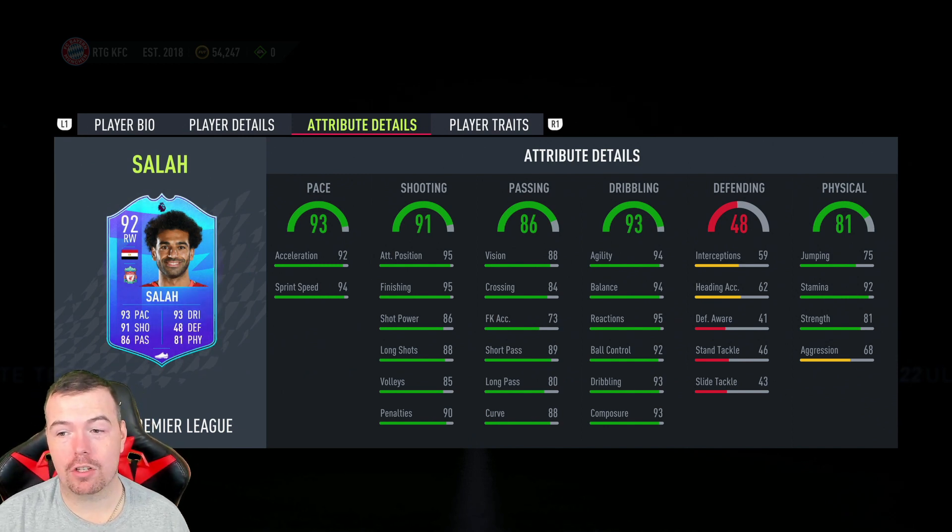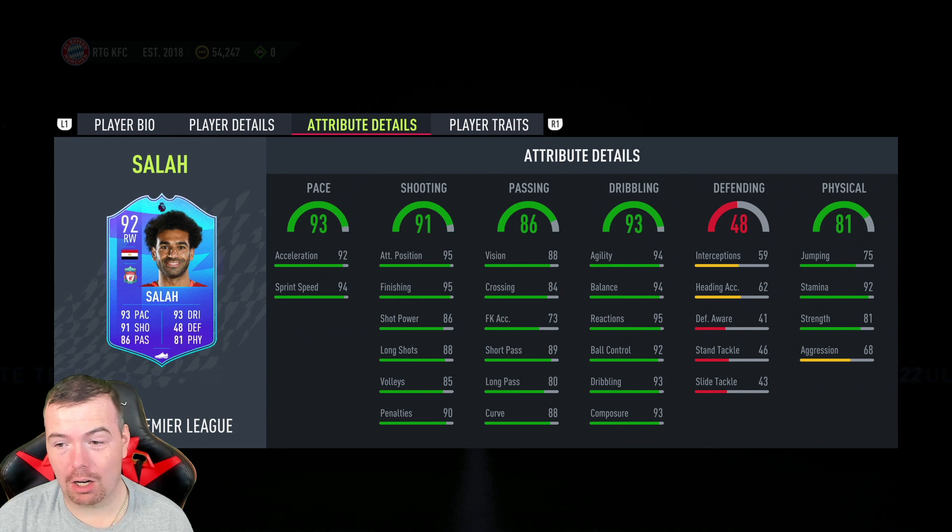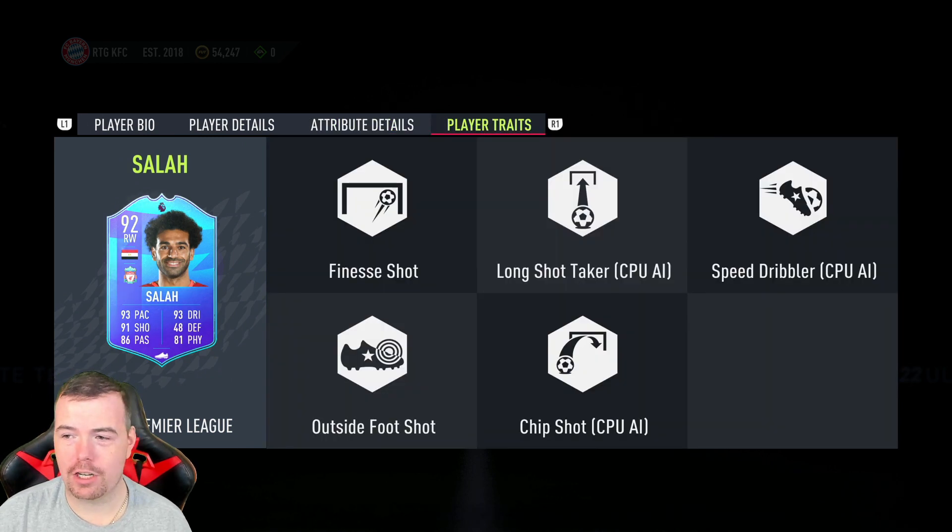88 vision, 84 crossing, 73 free kick accuracy, 89 short passing, 80 long passing, 88 curve, 94 agility, 94 balance, 95 reactions, 92 ball control, 93 dribbling, and 93 composure. Defending stats are weak, but 75 jumping, 92 stamina, 81 strength, 68 aggression. He has the finesse shot and outside foot shot traits.